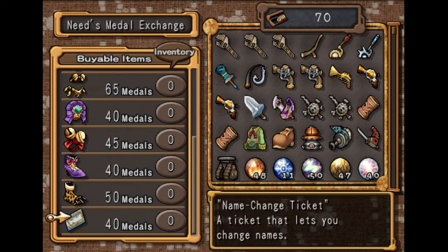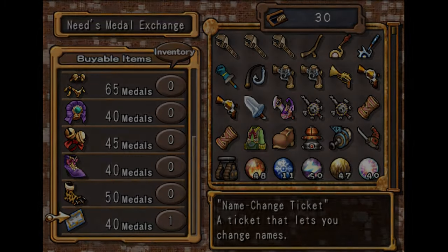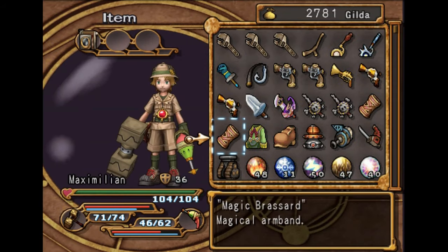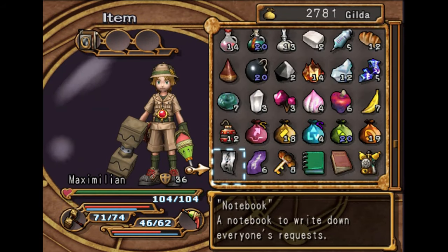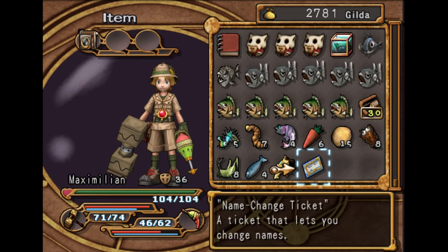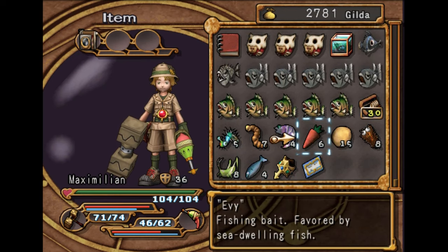Okay, so we're going to ignore all of this, but you want to buy a name change ticket. This is required for the trophy Alternate Alias, but there's also a glitch with it which will get you pretty much anything that you want. So in order to get the trophy, you have to use this on a weapon specifically.